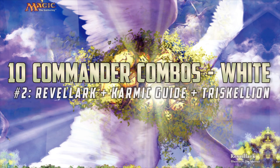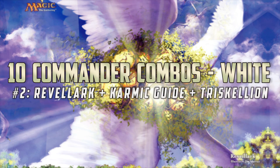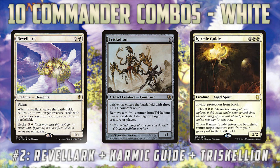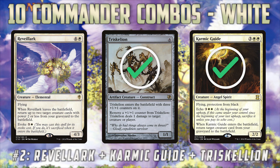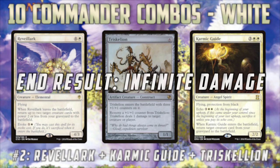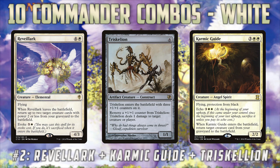Moving on to number two, we have Reveillark plus Karmic Guide, throwing in maybe Triskelion and a sacrifice outlet. Reveillark and Karmic Guide go infinite by themselves if you have a sac outlet: Reveillark gets back Karmic Guide from your graveyard, Karmic Guide gets back Reveillark from your graveyard, back and forth — kind of like the Sun Titan combo. But if you throw a Triskelion into the loop, Reveillark can get back both Karmic Guide and Triskelion — since Reveillark gets back two creatures with two or less power — and you ping your opponent three times with Triskelion. Then Karmic Guide gets back Reveillark to get back Karmic Guide plus Triskelion again. With a sacrifice outlet you have infinite damage to kill all your opponents, and if your sac outlet is Ashnod's Altar, infinite mana as well.